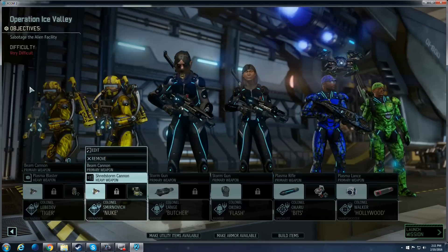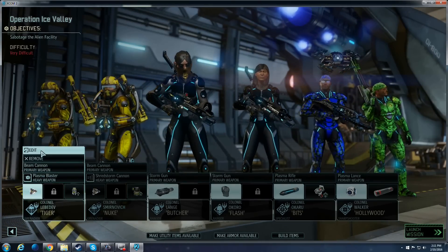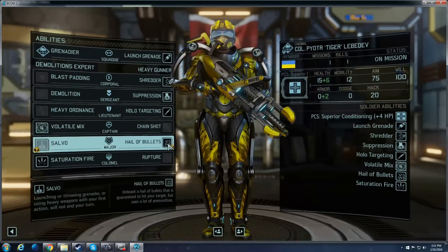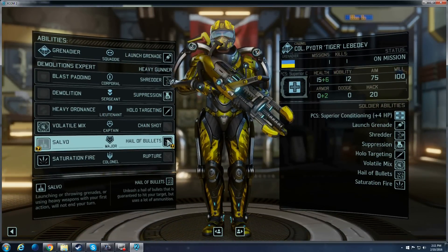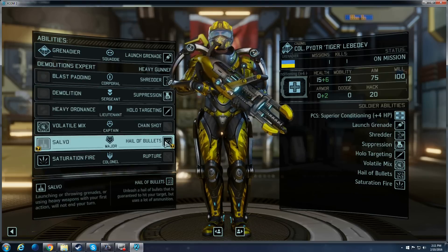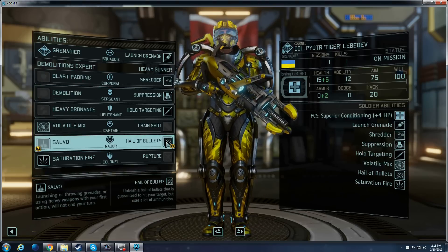If you've watched the other two videos, you'll notice that this complement works really well together. You generally want to open with the Holo Targeting Shredder guy, because the cool part about Hail of Bullets is it's a guaranteed hit. So you're guaranteed to shred off some armor and apply Holo Targeting, making a hard target potentially soft.